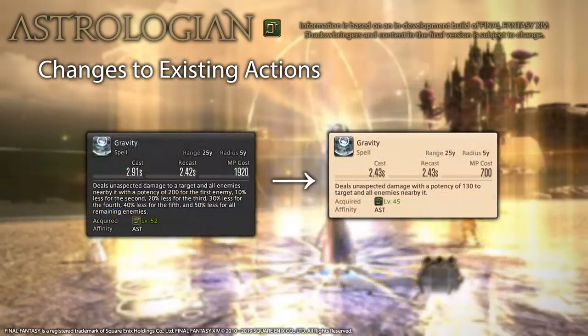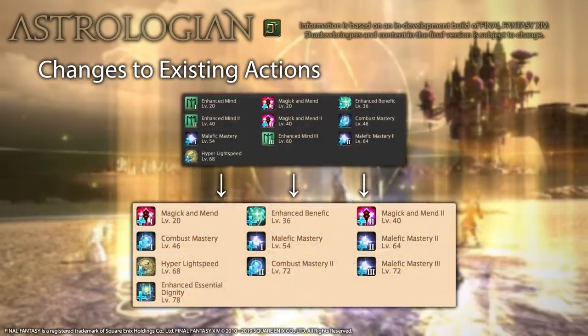Gravity has been shifted down to level 45 so you can use it in level 50 synced content. Similar to what happened to Holy, it now deals a flat 130 potency to targets affected, which is a nerf at 10 enemies and below. To balance out the removed healing buffs from stances, Helios receives a small buff while Aspected Helios has its base heal held and its regen buffed by 60 potency. Benefic 2 and Diurnal Aspected Benefic are also buffed. Aspected Benefic and Aspected Helios now require an active sect to use, so you'll notice faster if you forgot to turn one on. Traits-wise, the enhanced Mind traits are gone.